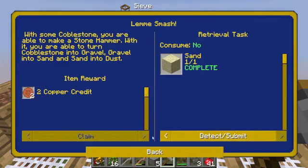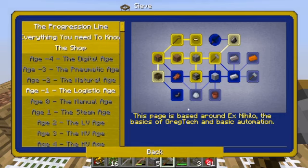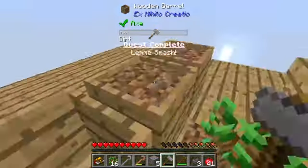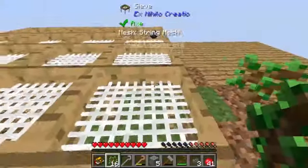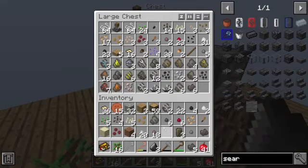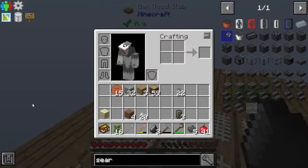That should finish that quest. Got to smelt all of that. Got to make dust. Clay. Flint — got to make flint tools. Do that real fast. I don't have enough flint.